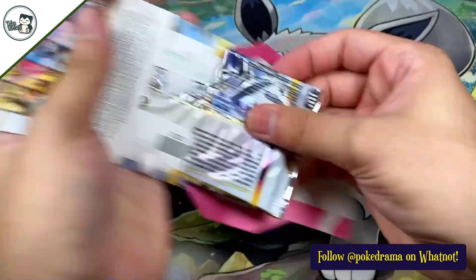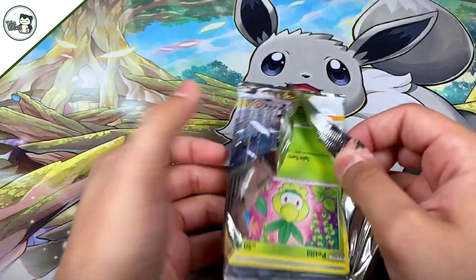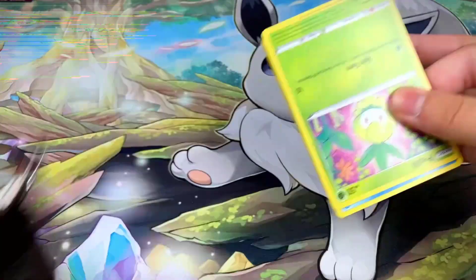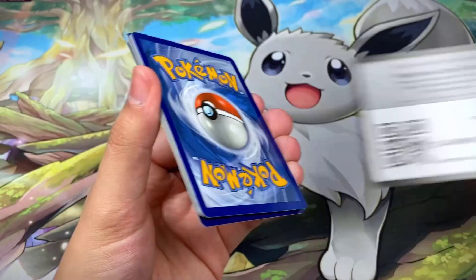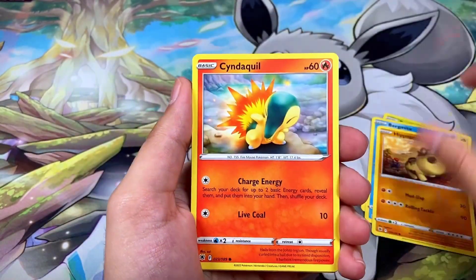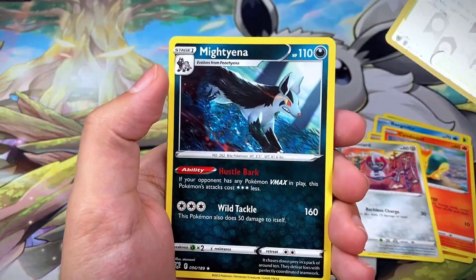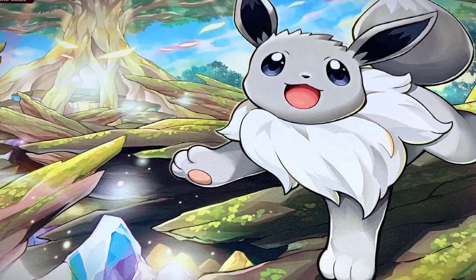Pack seventeen has Palkia on the front — white border code card. We got Piplup, Birdmite, Hippodas, Cyndaquil, Pawniard, a Temple of Sinoh reverse, and a Mightyena non-hollow rare.